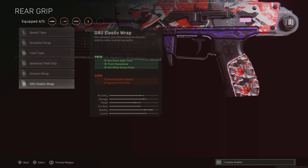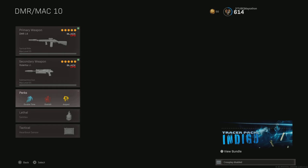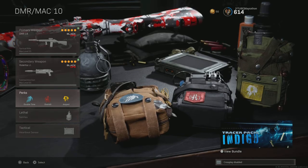You can run Serpent Grip instead, but you won't get as much flinch resistance. So we go with the Grue Elastic Wrap. Double Time to get across the map quicker, Overkill, Amped, Sim-Tex, and then Heartbeat Sensor. That's the class — enjoy the video, peace.